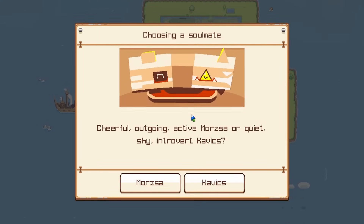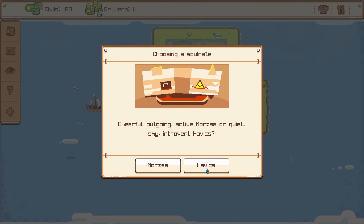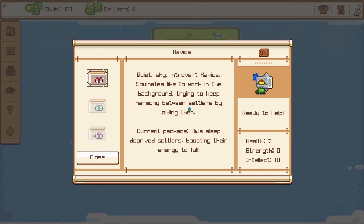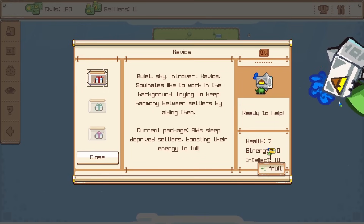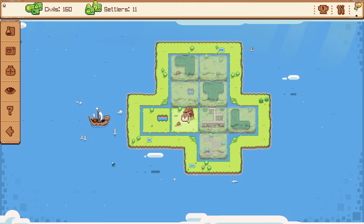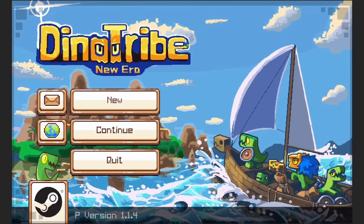We can choose a soulmate — outgoing active or quiet introverted. I think we'll go for Kavix because that's a fun name to say. So we actually have a soulmate here — aid sleep-deprived settlers, that's cool. I'm not sure what that was about, but we have settled the first island. And then we can move on to the next and expand our people even further. We're doing pretty good, so I think that'll do it for this video of Dino Tribe.